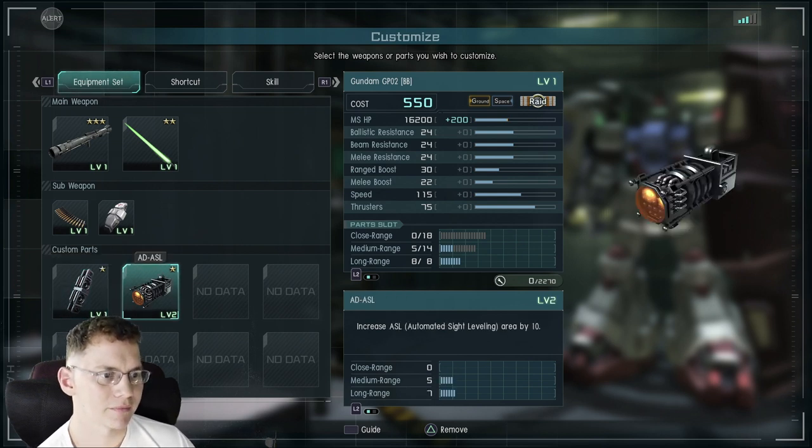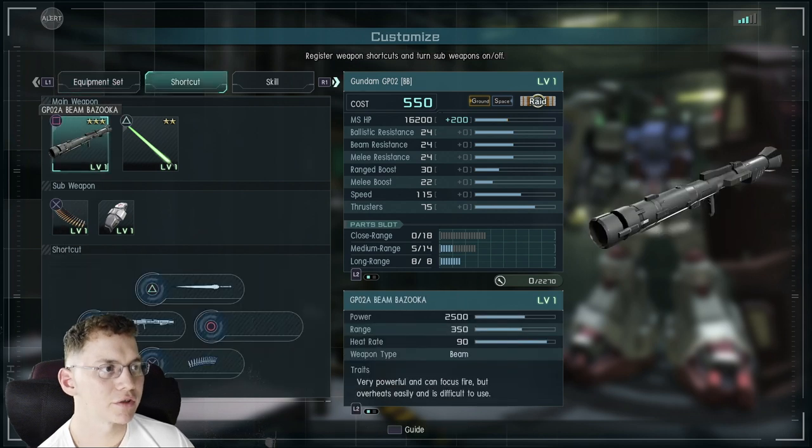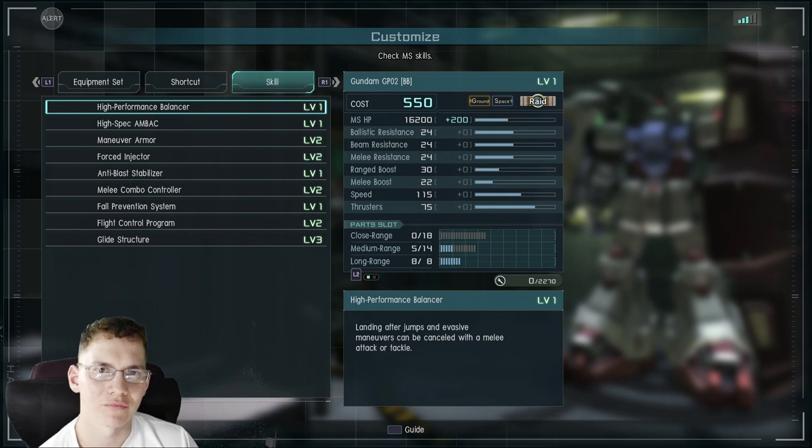For custom parts, I added increased automatic sight leveling and increased unit HP by 200. Now let's go to skills — I've been trying to look at these and master them as much as I can.